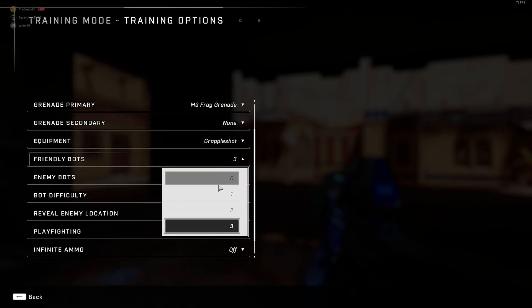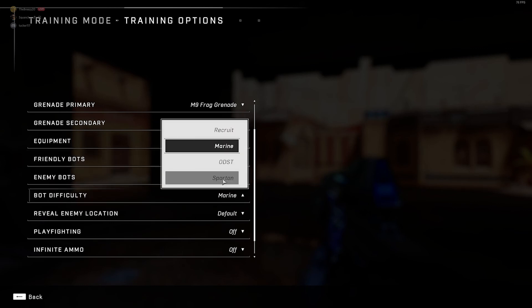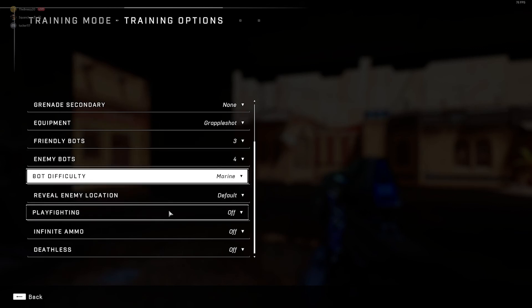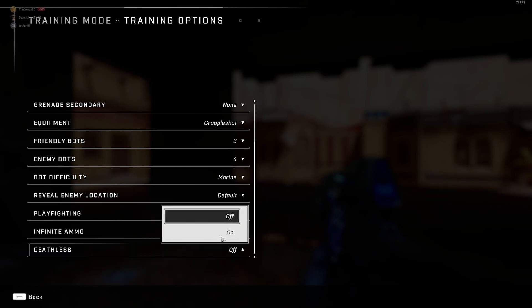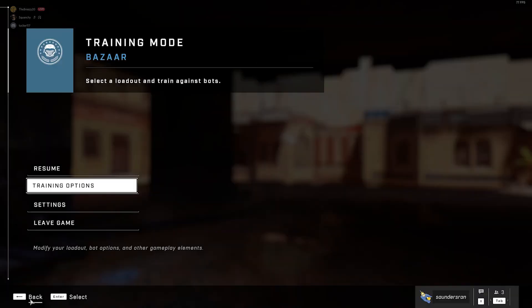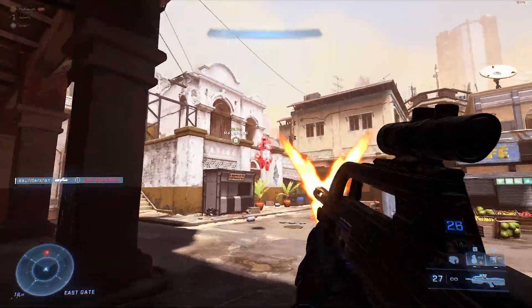I typically choose to remove friendly bots from the lobby, as well as keeping four enemy bots. Next, what you want to do is turn the bot difficulty to Spartan. This will give the bots the highest level of movement, and will be the closest thing to actually playing against someone.